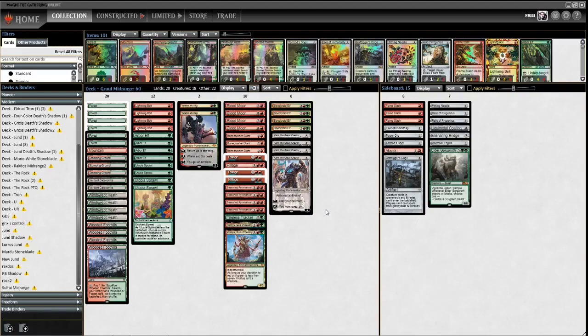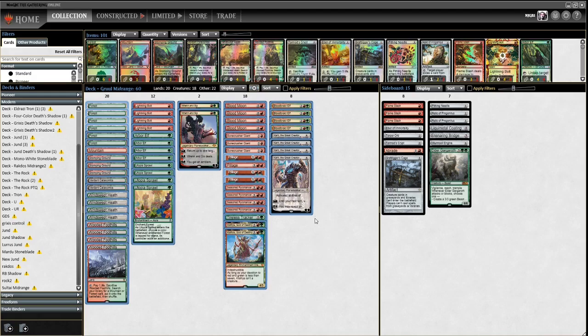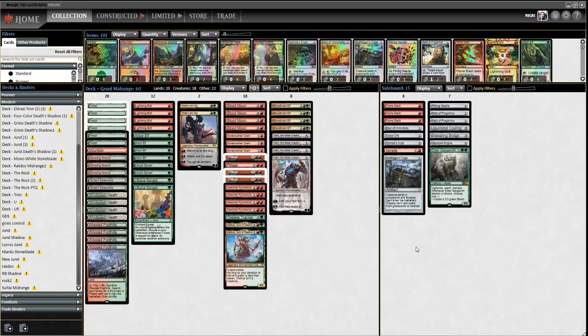Welcome to another league on Magic: The Gathering Online. This time we're looking at another midrange deck, a new contender in the format. We're playing Gruul Midrange, also known as Karnza, from the Ponza days of the past, where they've shoehorned Karn the Great Creator in to shore up some of the bad matchups.